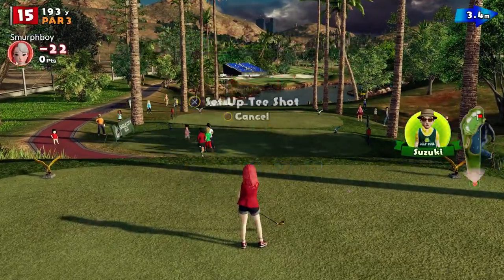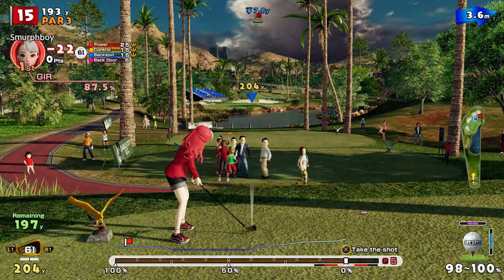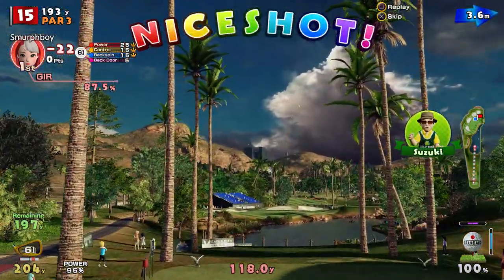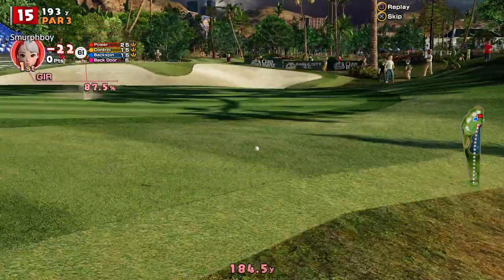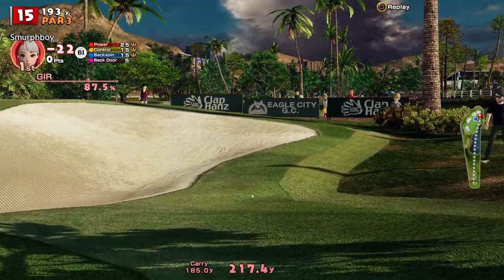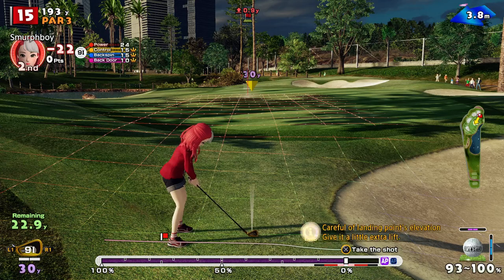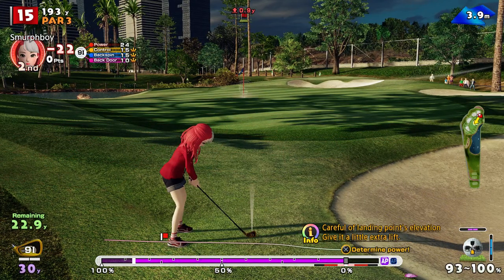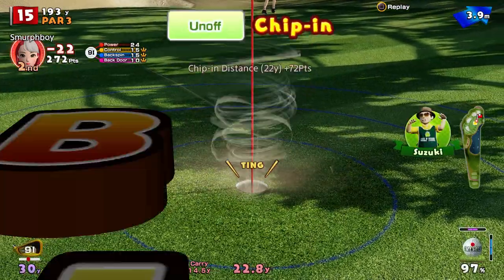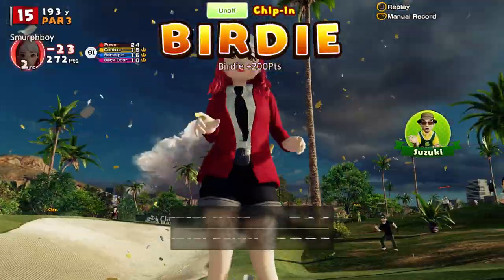So hole 15 is the par 3. That's a workable pin. I didn't get any side spin on it, need a really friendly bounce here — was way right as well. So we've missed the green. We're just in that first cut off the fairway. We need to make the green though, so we get a chip back. Needs a little more on it because of the elevation — it tends to flatten those chips out. And we've got the birdie. So that's 23 under.